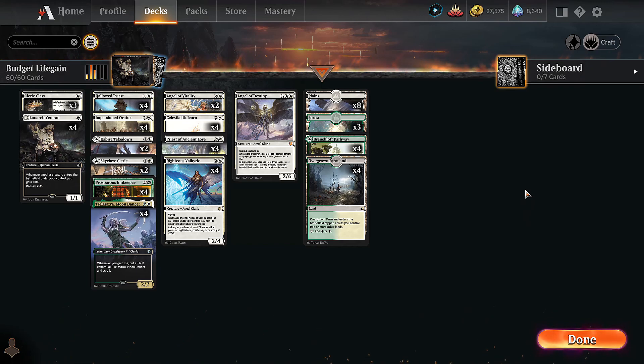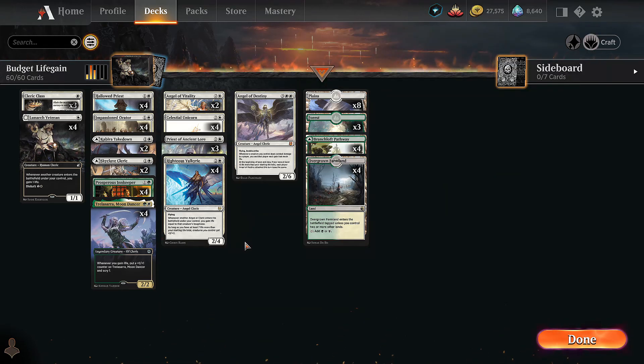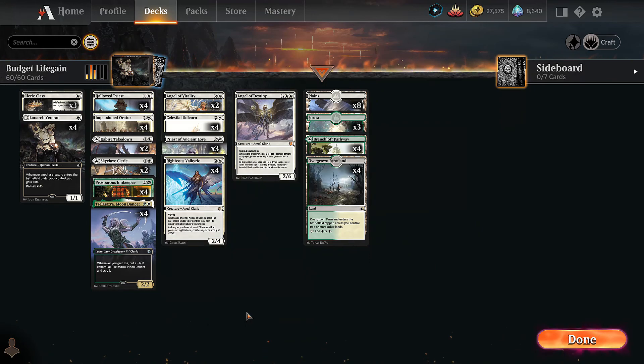Five rares — that's crazy. It's definitely a little janky in that you need things to go your way and you don't want the opponent interacting too much. But for a deck you can throw together for five rare wildcards — and if you already have some of these you might not even need that many — the rest is all commons and uncommons. It's a cheap deck you can throw together, have fun with, complete your green-white daily quests — fun, silly, ridiculous, and cheap. That is budget life gain. Thanks for watching!